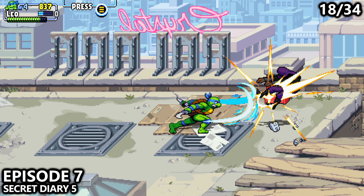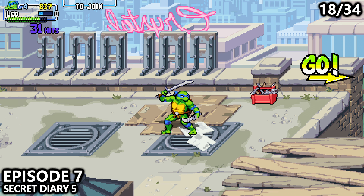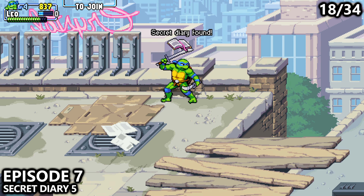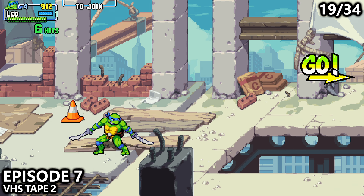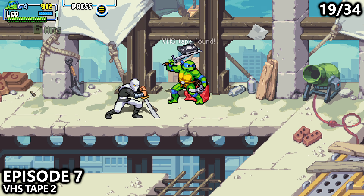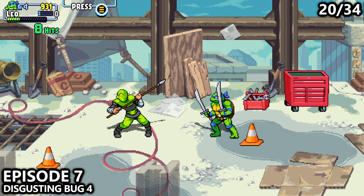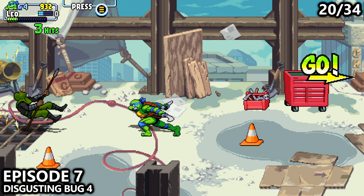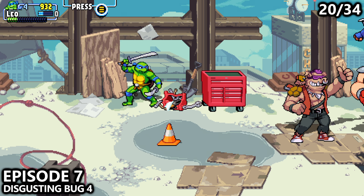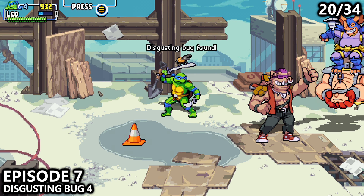Episode 7, near the beginning, you will attack this red toolbox near the top of the screen before crossing over the wooden bridge. A decent chunk later into Episode 7, you'll cross and be able to take an upper or lower path — you'll be attacked by some white enemies. Go near the top and interact with the toolbox to find the VHS tape. Just a little bit after that, there will be a big red toolbox and a smaller one near the top of the screen where you can find a bug and a pizza before moving on to the end of the level.